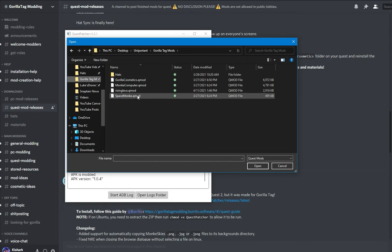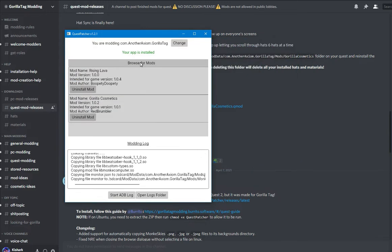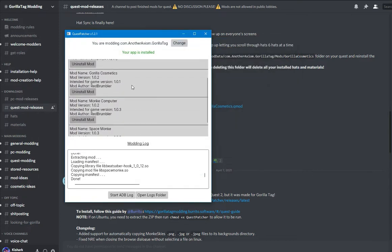I'll blaze through these real quick. I installed the Space Monkey mod, the Cosmetics mod, the Rising Lava mod, and the Computer Enhancements mod — so I got these all installed. Once it says done, you can install the next mod. I just went about doing this over and over.